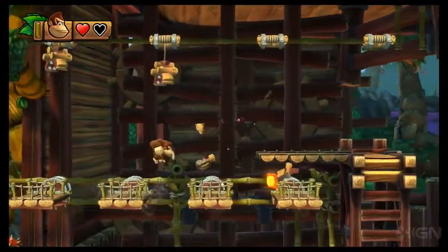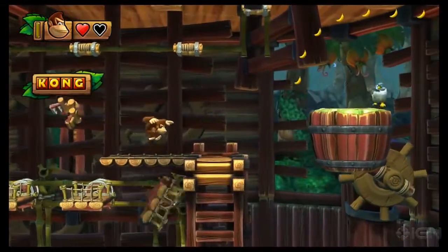The letter G is at the end of this conveyor of platforms, just hop along and grab it.